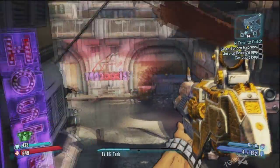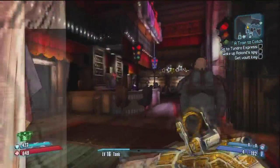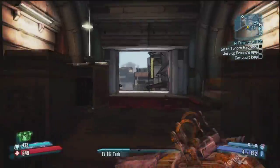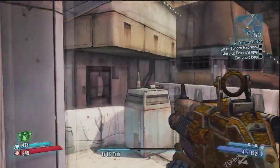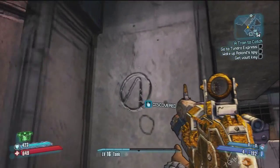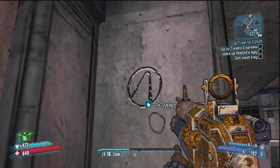Moving right on to number three. We're going to cut through Moxxi's place here, go through this door and then go out the other entrance right here. You can kind of see it there but it's pretty small, right up against this wall right here. There — there's number three.